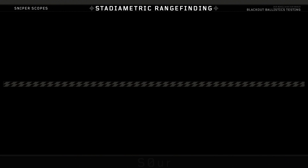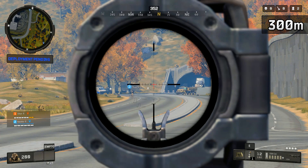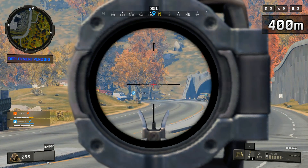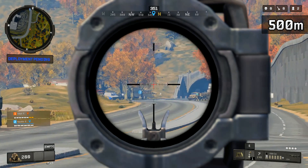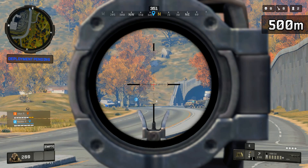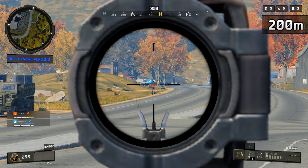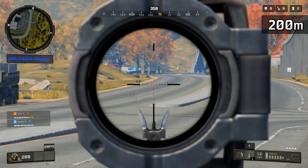Moving on to the sniper scopes - there are four unique types of sniper scope, despite it only being one item in the game. This is what it looks like on the SDM, as well as all of the tactical rifles. The Swordfish, Augur, and ABR can all equip the sniper scope and it'll look like this. It has boxes from 300 to 500 meters, ditching the 200 meter box, since you assumably don't need to account for any drop at 200 meters with the SDM.